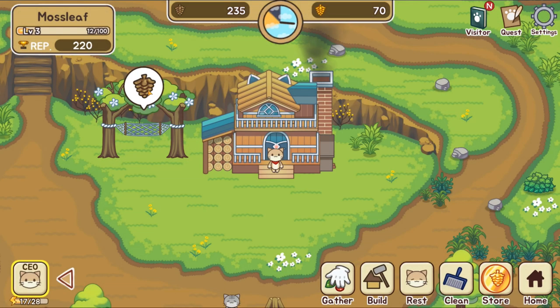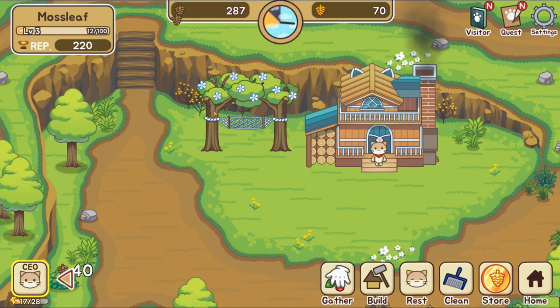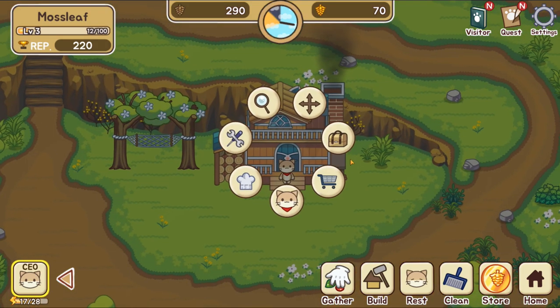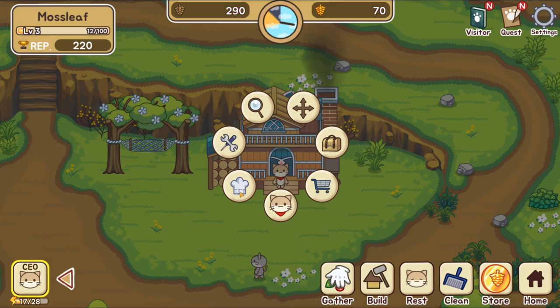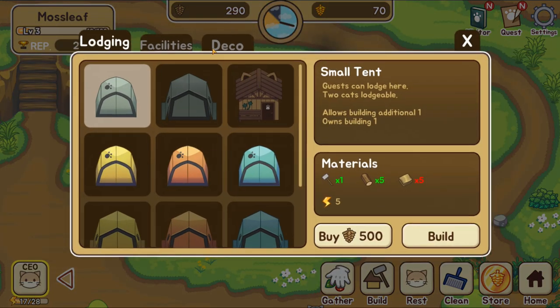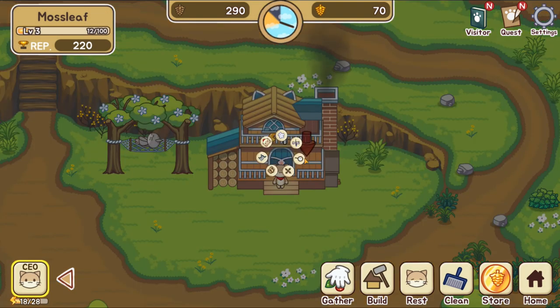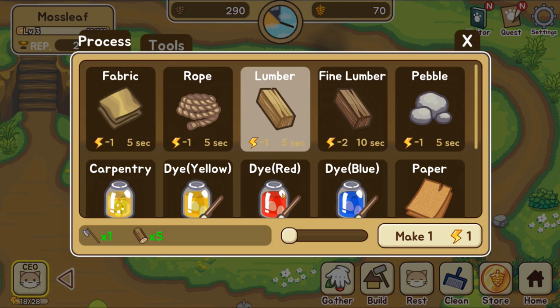I'll make one bucket at the workroom. It's really important that the guests have something to do, so I think I'll put down some more hammocks at some point in the near future. Then I want to build that field, so I'm going to need a little bit more lumber.